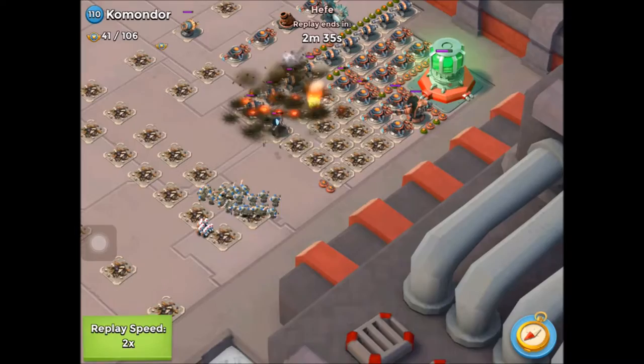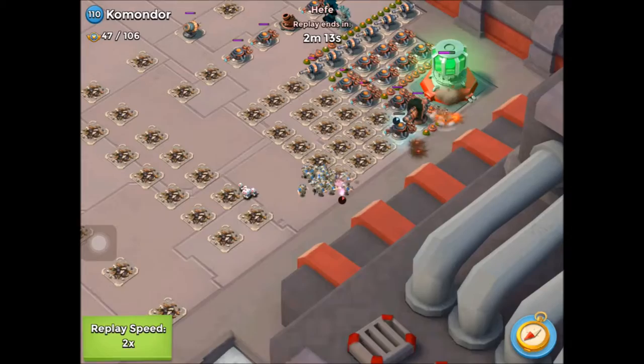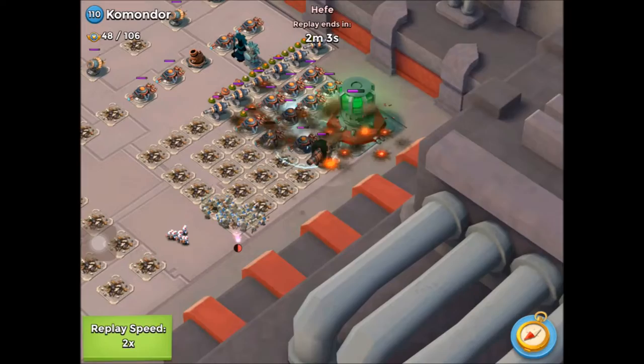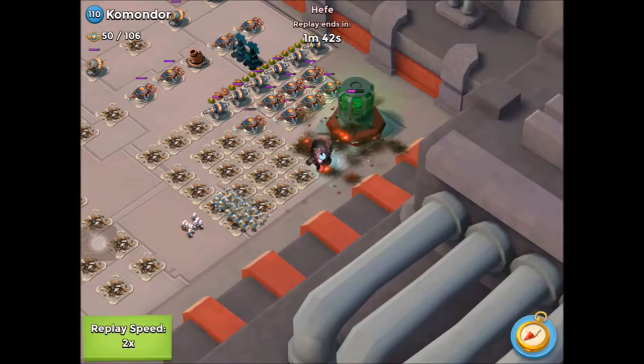In this case he's just dropping some shocks where he needs to, just to make sure nothing can get him. All the front defences have gone, all the cannons have gone. Most of the flamethrowers too — he's flared across to the right-hand wall. He needs to get that boom cannon down pretty quickly, so he's shocking it to make sure it's not firing, because it's in range of his Grenadiers.